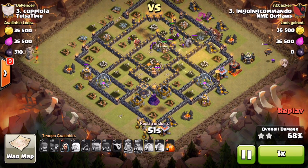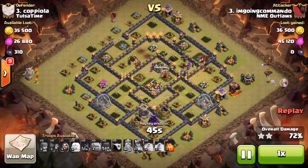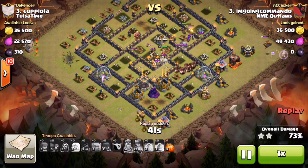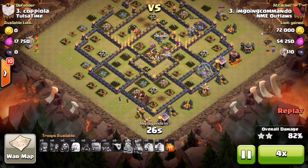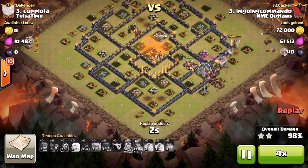All the giant bombs are down. The hogs will often take out the archer tower then backtrack towards that wizard tower. He's already dropped his cleanup troops — the cannon's still up, the queen is up, the king is still up, and there's an unpopped golem, so he overkilled this base pretty good. Fast forwarding through cleanup — the lava hound takes the wizard tower out, and with three storages at the bottom, it actually worked out well for the hogs to clean up quicker.